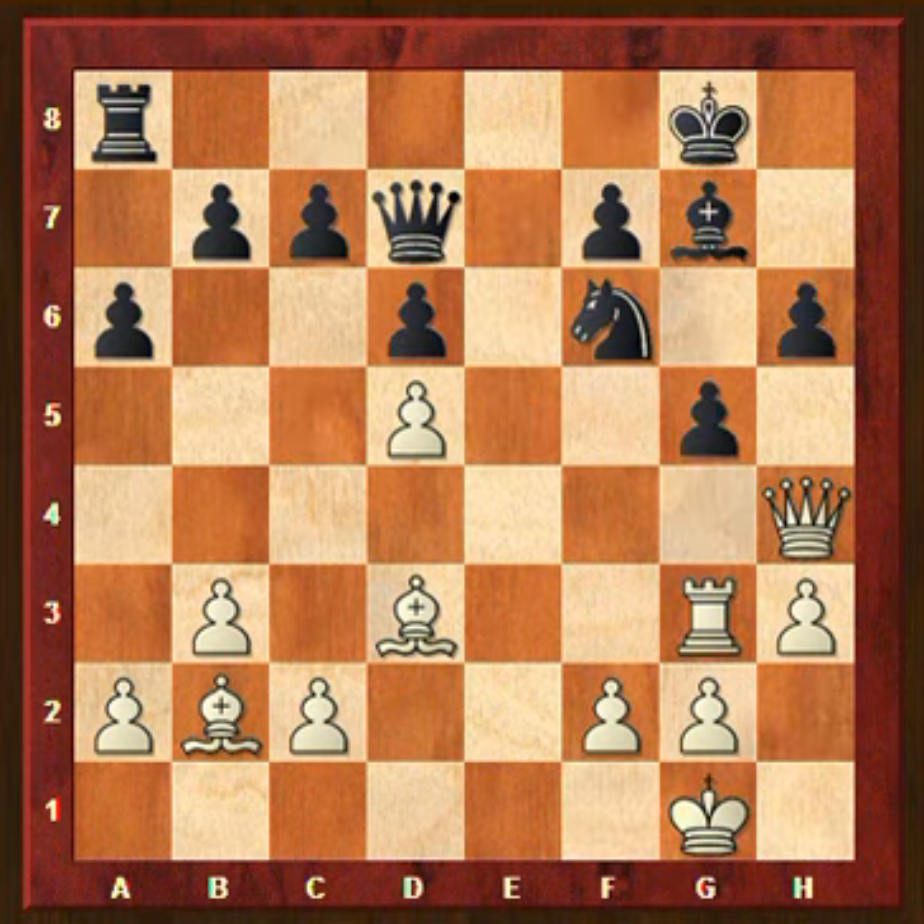Alright, we'll move on to the next example now. These pawns that have been advancing for black have weakened his king position. My question to you is: try to find a way to win for white. It's white to move here.